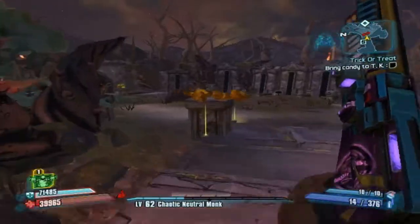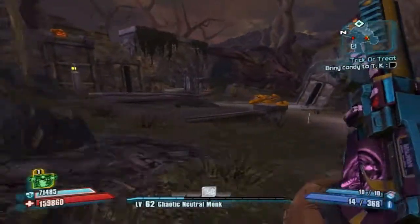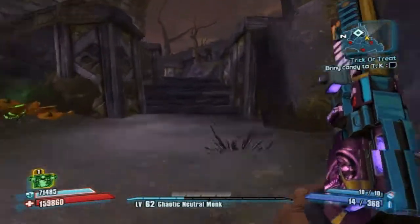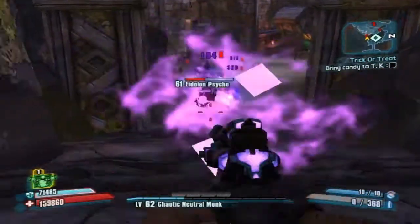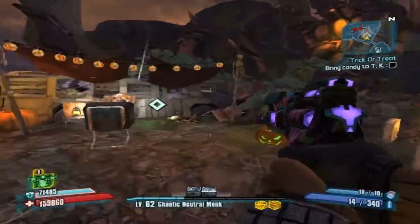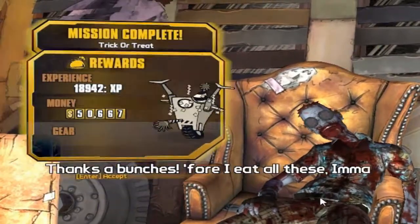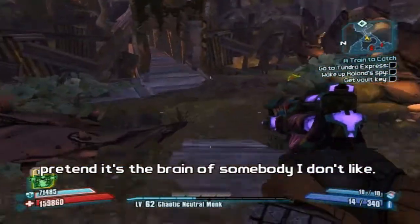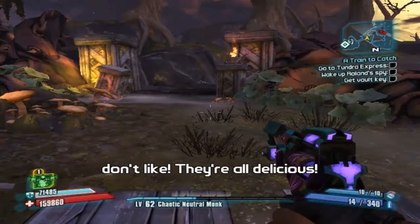Let's go ahead and make his Halloween amazing. Get away from me, little psycho. Little scary dudes. Halloween gift, Halloween presents. Get away, little skeleton — I'll pop you open. Alright, here we are — give TK his candy. He's going to give away candy. Candy — that's what I'm talking about. That's the end of this DLC, the TK Baha's Bloody Harvest. If you enjoyed, please leave a like, comment, and subscribe. I upload Borderlands 2 daily — I'll see you guys later.